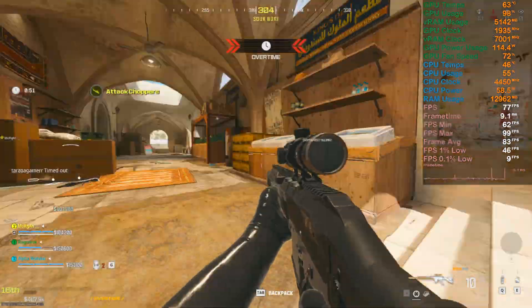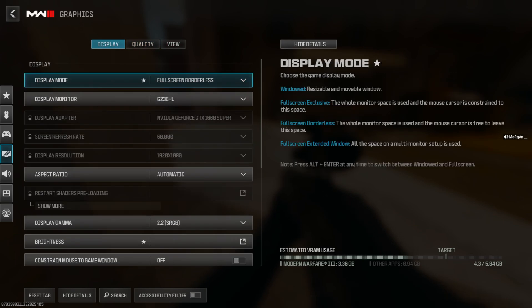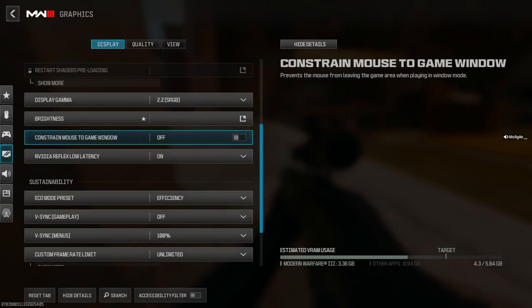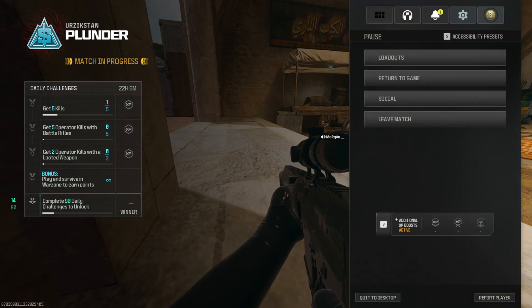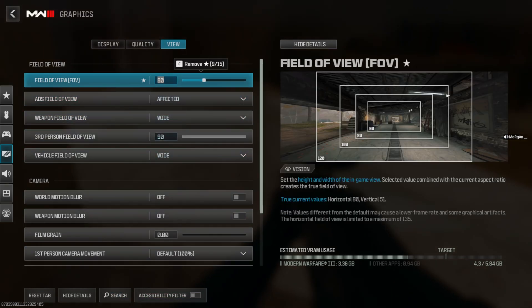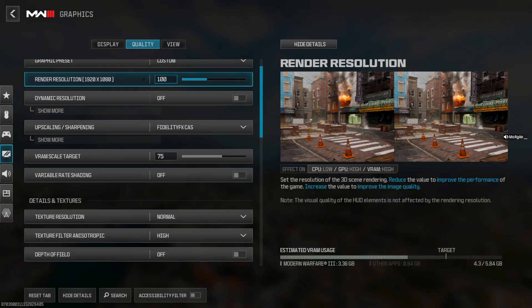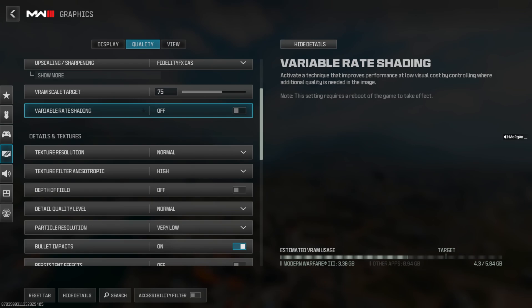Let's camp over here and let me show you these settings. This is the quality setting for the display — you can see these are my settings. Nvidia Reflex Low Latency is set to 'On'. If you have a weaker CPU, you can go with 'On Plus Boost'. These are my settings and for Field of View it's 120 — keep in mind if you play at 80 FOV you do get more FPS. I'm playing at 120 Field of View. Here are the view and quality settings: resolution is full 1080p.